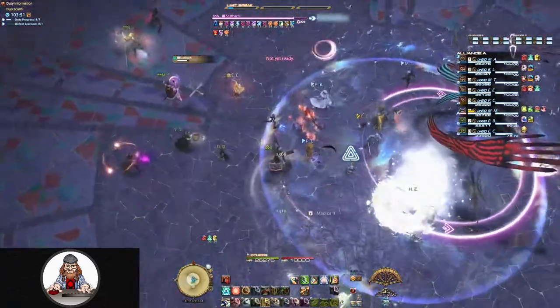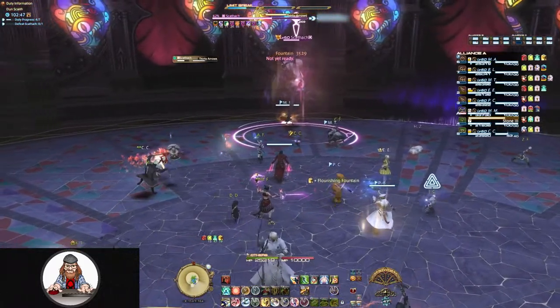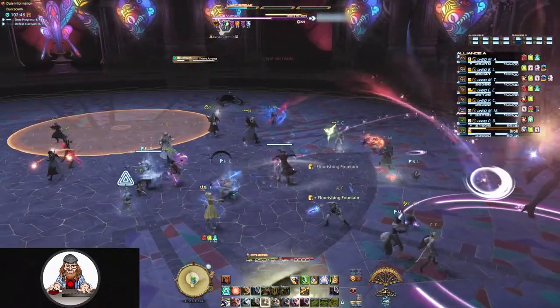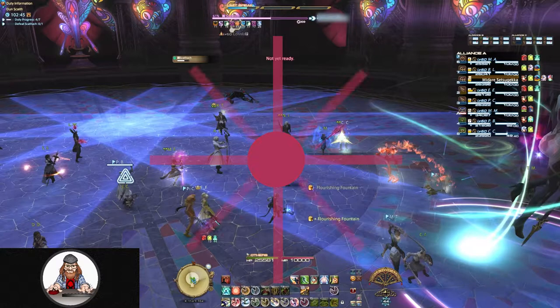30 Arrows will begin with a simple round indicator on the ground targeting a random, usually ranged, player. More indicators will then appear centered on that circle. These indicators will have various shapes — sometimes a simple cross, sometimes more of a starburst.